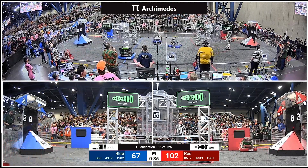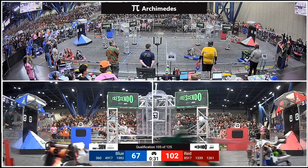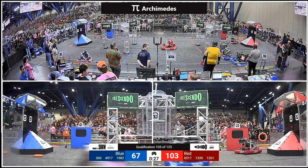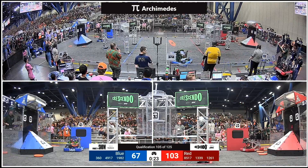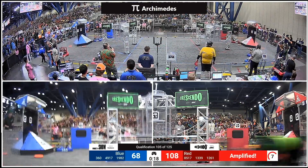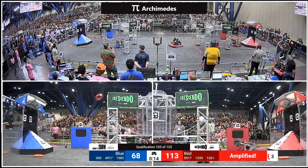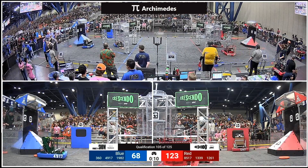Another note goes in for the Blue Alliance. Blue needs three more to earn the ranking point — now two. They've got 30 seconds to do it and the notes are on their way. Red Alliance with 29 notes scored, here comes number 30 for them, and that's Amplified. 1982 looking to pick up another note. Blue Alliance needs one more note scored to earn the ranking point — and they will get that.